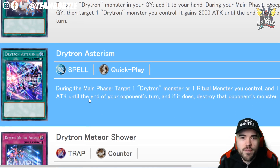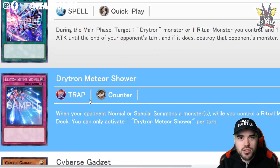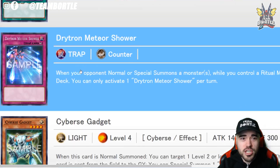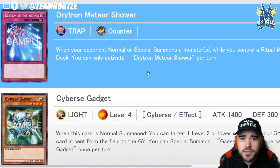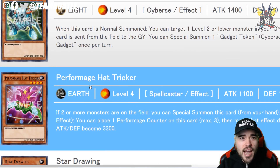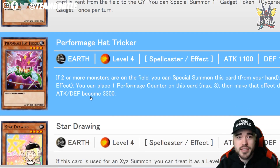Maybe this set will get a limited wave reprint as well. We have Dryton Meteor Shower — a cool counter trap — and Cyber's Gadget, a new gadget card. Now we're entering the reprints.